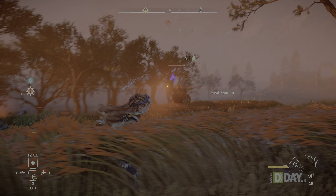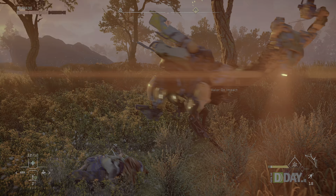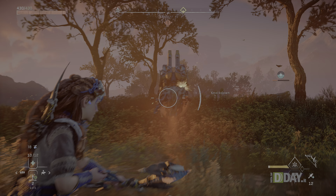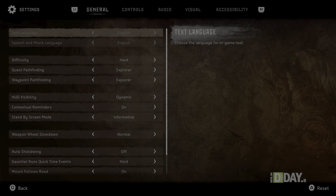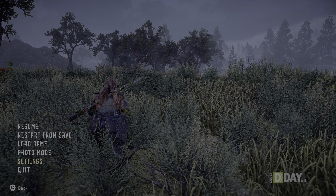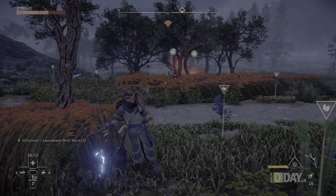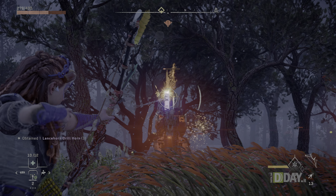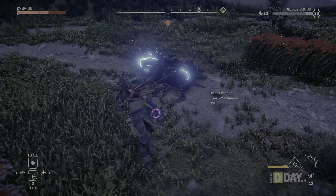Durante l'azione il frame rate regge, permettendo al giocatore di concentrarsi sul combattimento in un ambiente assolutamente immersivo. Per passare da una modalità grafica all'altra basta entrare nel menu delle impostazioni e il cambio avviene senza necessità di uscire o ricaricare il gioco, quasi istantaneamente. Il passaggio alla modalità performance è accompagnato da un evidente incremento della fluidità. I 60 fps sono netti e agevolano i combattimenti permettendo di essere molto più precisi, anche quando si combatte contro più macchine contemporaneamente.